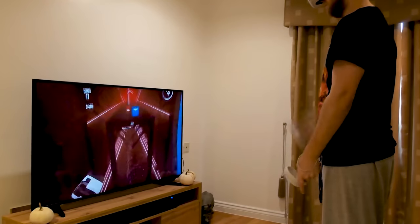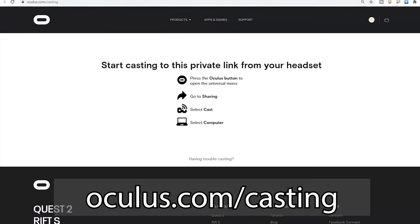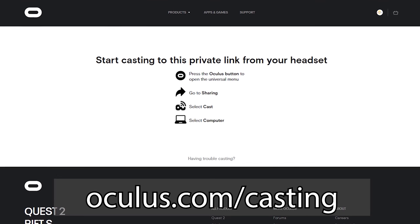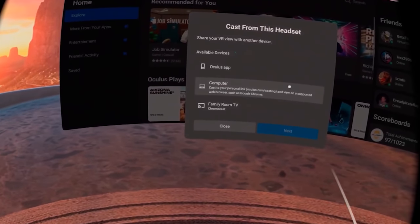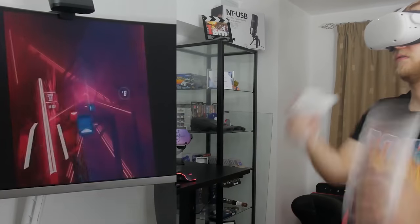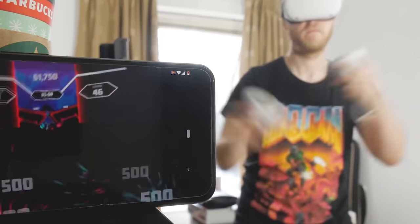There are several casting options on the Oculus Quest: you can cast to a Google Chrome device, a smart TV, or your mobile phone. They've also added Oculus Casting — on a computer, open Google Chrome or Edge, go to oculus.com/casting, and you can stream your Quest to your computer with really minimal latency. You can then use OBS to capture it and stream online. Very helpful if you have people over but don't have a Chromecast or smart TV — your computer works great.